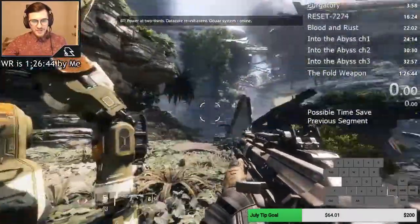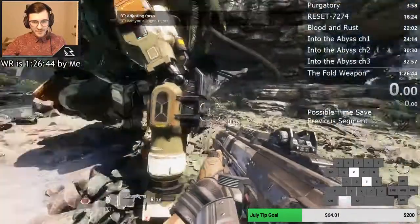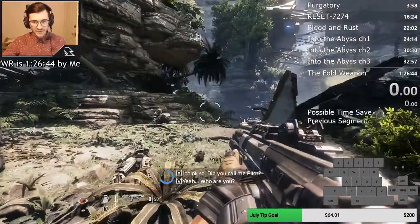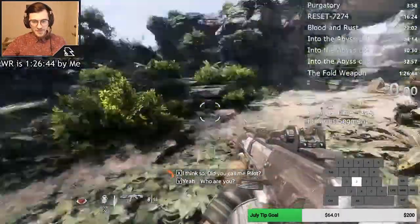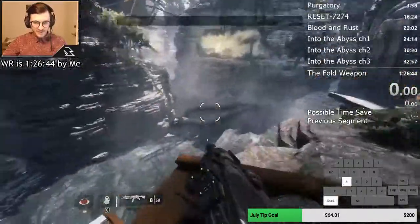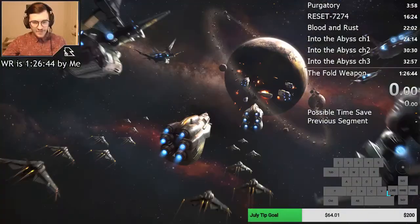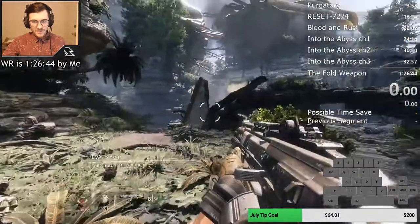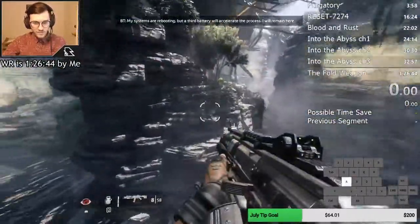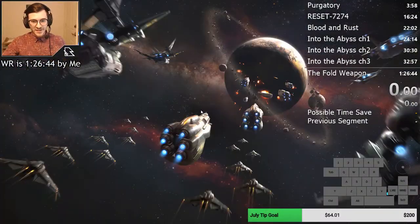I covered this in my last video, but this is river jump. I'm going to talk about it a bit more extensively here. There are two different ways to set this up. The slower and easier way: you can just jump up here and jump for about right here. There's a lot that's actually going into this jump.